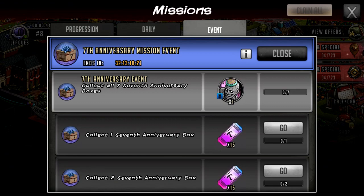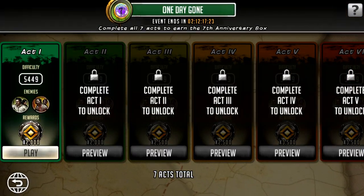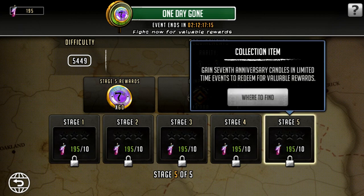You get one of these anniversary boxes per mini event coming to RTS. We have got one underway right now which you can get your hands on. I have not yet completed it — I obviously have to do the second SR tournament to get the energy to run this. You can get the first 7th anniversary box right now in the current event via the roadmap, and it is this 'One Day Gone' roadmap right here.